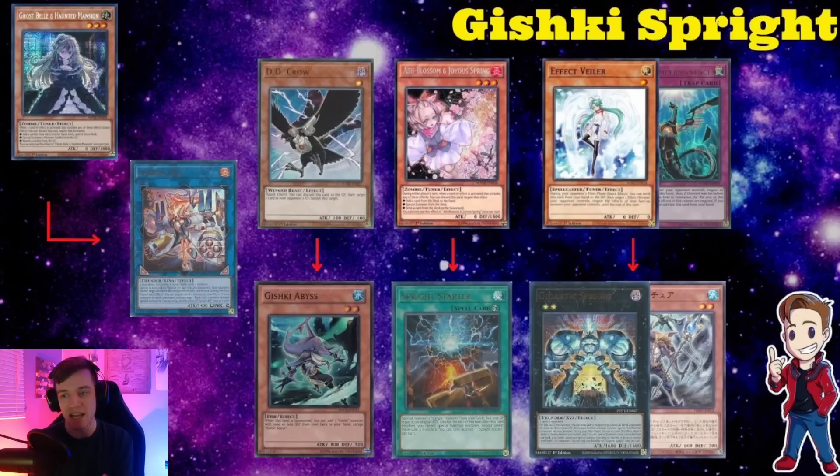Looking at Gishki Sprite alone, there are a lot of applications that make this deck really cool, but also a lot of things that conflict. If you don't start with your Gishki engine, you can't summon the ritual once you use Gigantic as a starter. If you do start with your Gishki engine, you're realistically just trying to put up the monster negation — the ritual lets you negate a monster effect, shuffle it back into the deck, and return the ritual to your hand. There's also a trap to resummon the ritual.